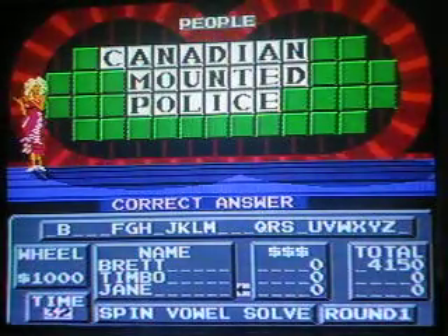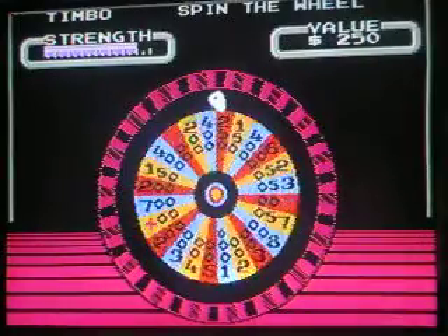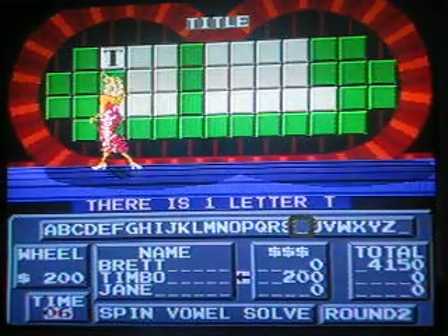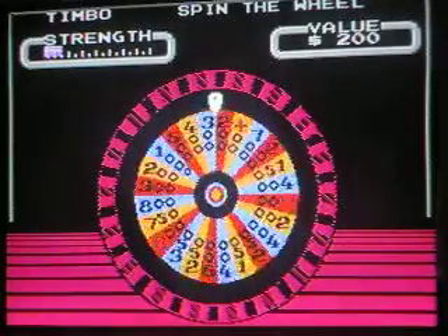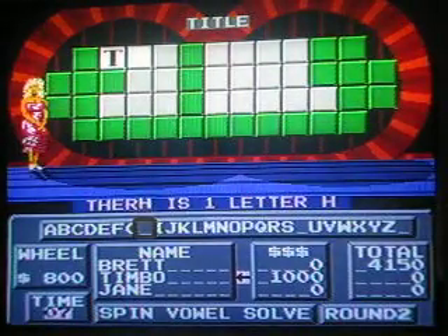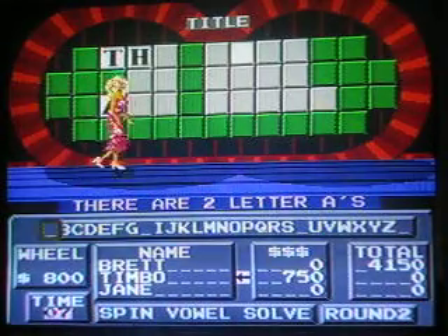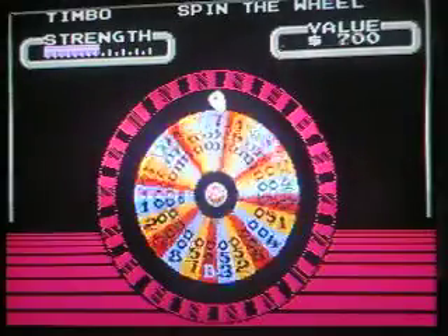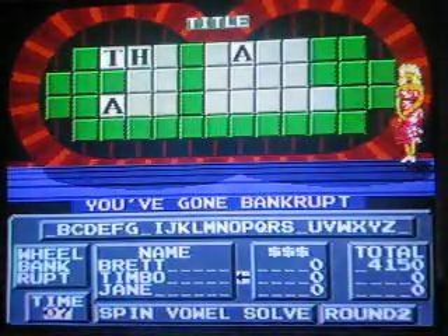Now it's on to round two. The puzzle category for round two is Title. Timbo goes first — give the other players a chance to spin and win. $200. Timbo picks a T, and there is a T — only one T in that entire puzzle. Spins again. $800. An H, and there is only one. Timbo has a grand now. I'm going to buy an A, and there are two A's. Spin again — he hit bankrupt. $750 down the drain.